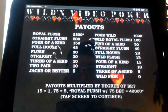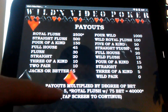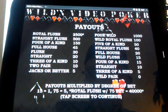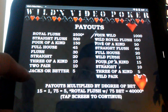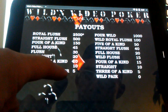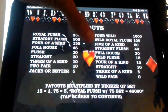Here's your payout screen — it shows you all your payouts based on what you bet. Standard bets: payouts are multiplied by degree of bet — 15 to 1, 75 equals 5. When you play the game and win, Jacks or better at 5 — every time you win, that just matches your bet. So Jacks or better, you get 5 extra points.